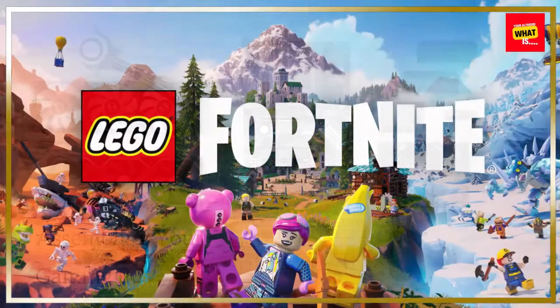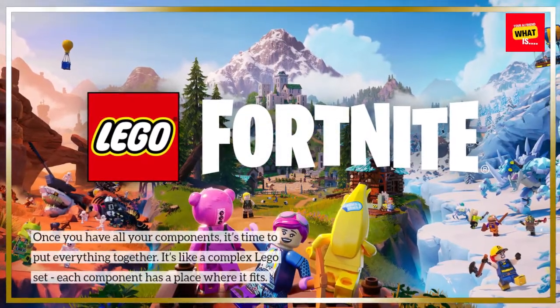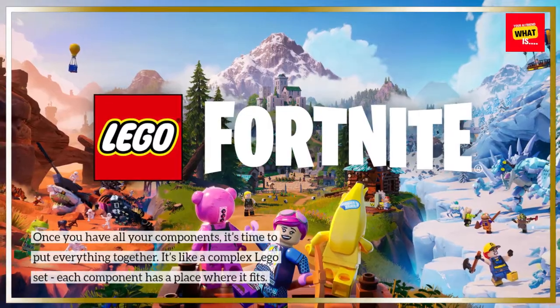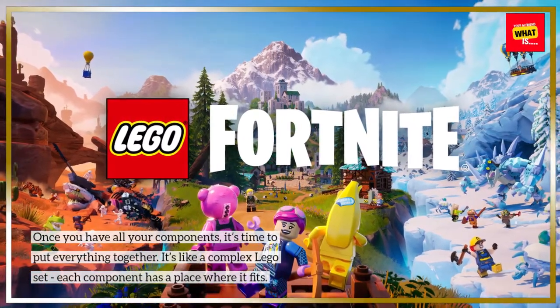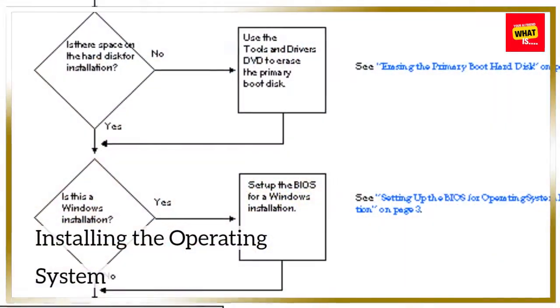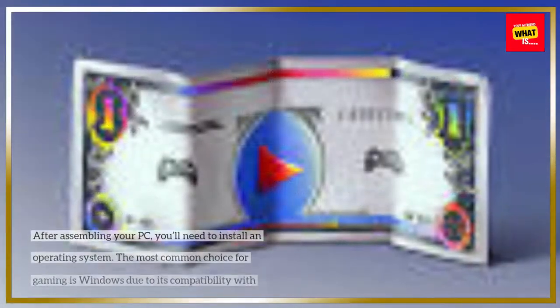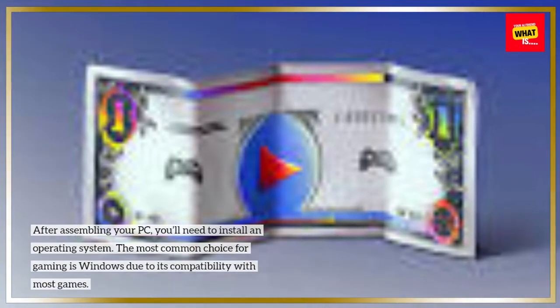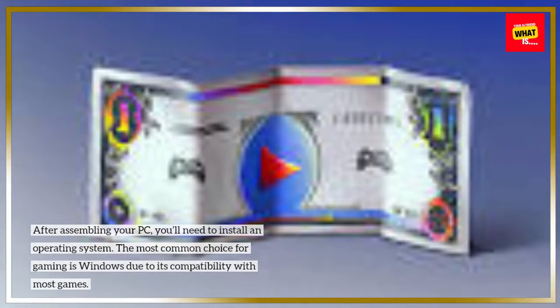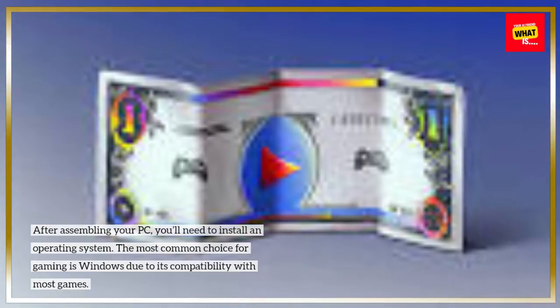Once you have all your components, it's time to put everything together — it's like a complex Lego set, where each component has a place where it fits. After assembling your PC, you'll need to install an operating system. The most common choice for gaming is Windows, due to its compatibility with most games.